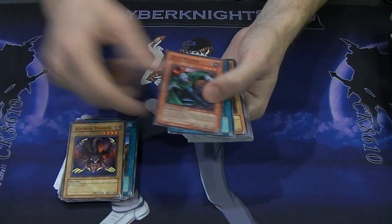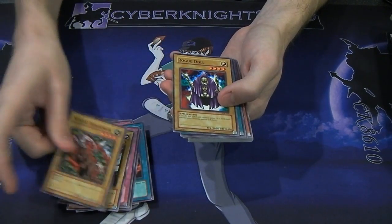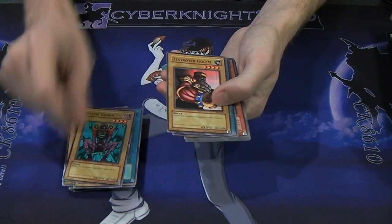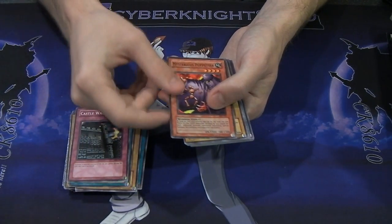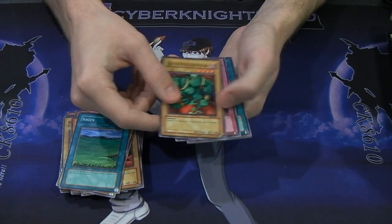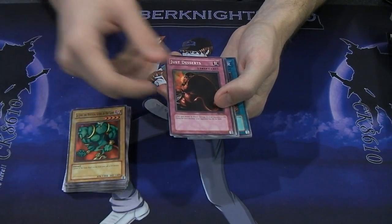Komori Dragon, Trap Master, Ancient Telescope, Sword Stalker, Reinforcements, Battle Ox, Mystic Horseman — those two are really cool. I like their Fusion: Rabbit Horseman. Rogue Doll, Dark Hole, Mystic Clown, Destroyer Golem, The Inexperienced Spy, Castle Walls, Mysterious Puppeteer, Terra the Terrible, Sogen, The Mystical Genie of the Lamp — one of the longest names in the game, probably the longest back then. We also have Bloodluster Soldier and Interplanetary Purple Thorny Dragon.